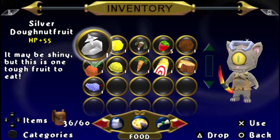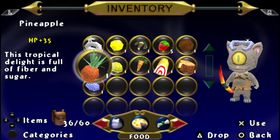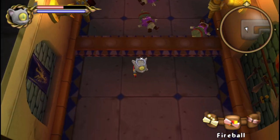Donut fruits! I forgot donut fruits were a thing. Silver ones were pretty valuable, I thought. That's 55 — more HP than I have. I need to work on my HP. A crate — wonderful food.